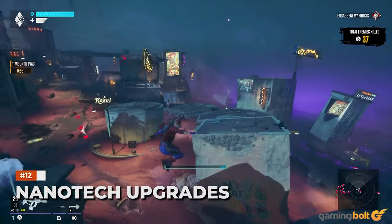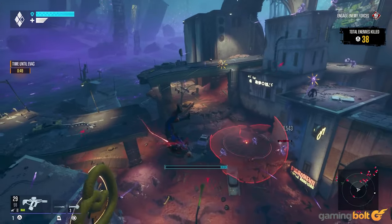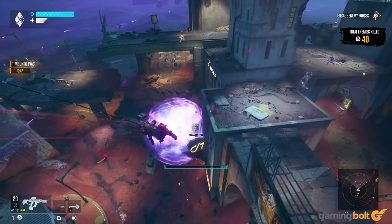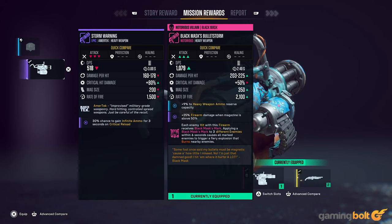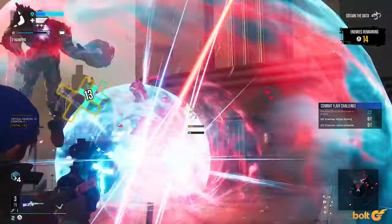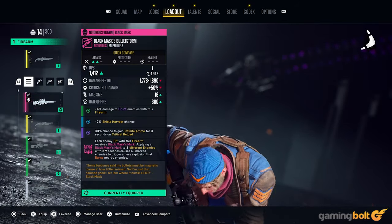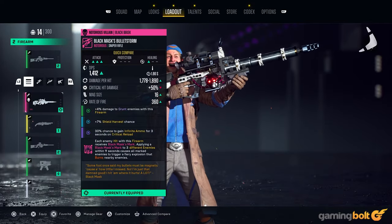Nanotech Upgrades. As you progress throughout the story, you unlock Nanotech Upgrades, which provide upgrade points for a weapon based on how often you use it. These can increase a magazine's ammo, improve stability, add zoom, and so on, allowing you to compensate for some of the issues with certain weapons. Keep checking a weapon by pressing triangle or Y, and spending those upgrade points when they become available.